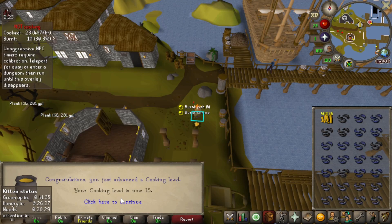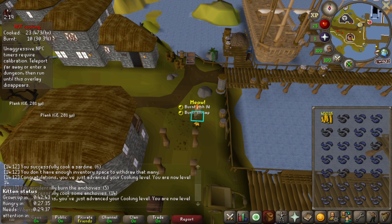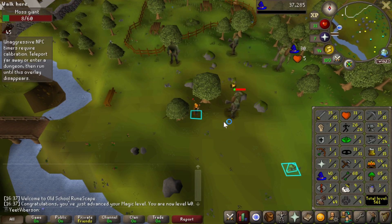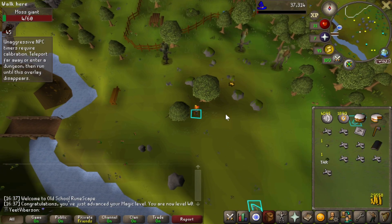Real quick detour to grab level 15 cooking, which means I can now cook trout. That took a while. Shout-out to the Jagex launcher for making world-hopping much easier. That's 600 soda ash and buckets of sand, and now it's time to mine some clay.